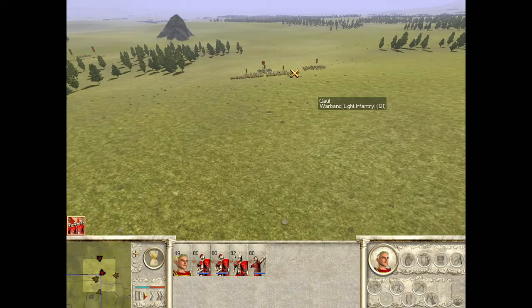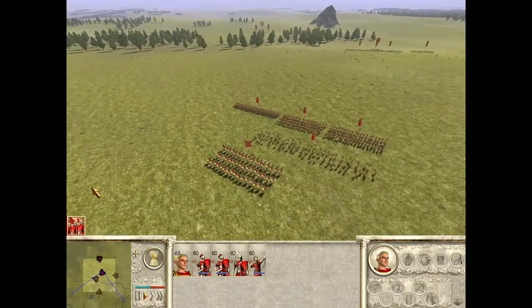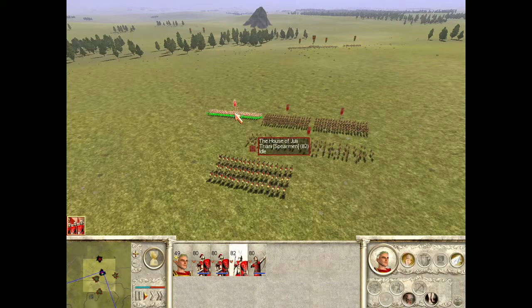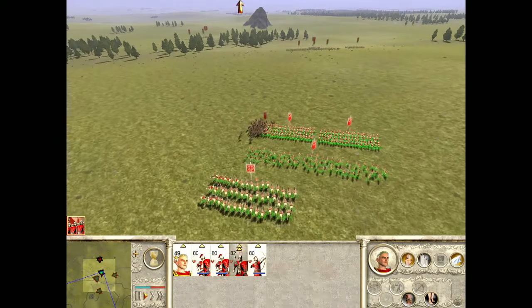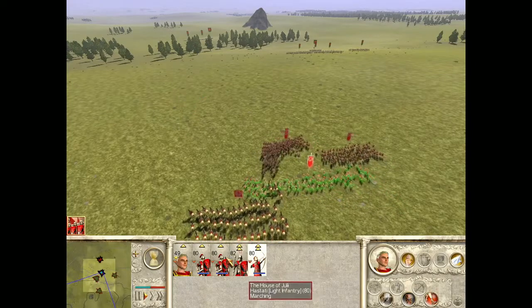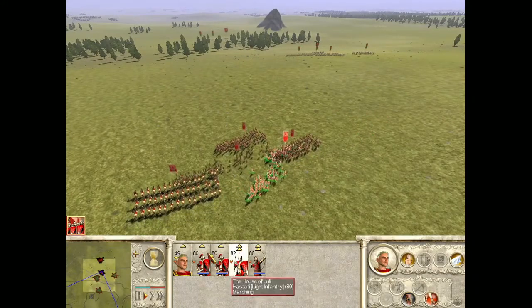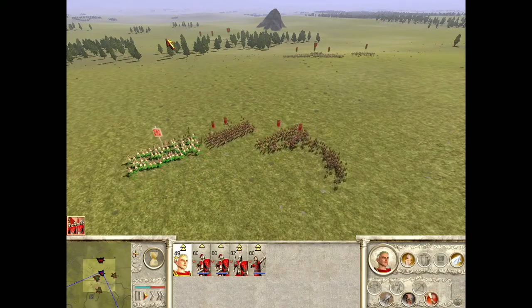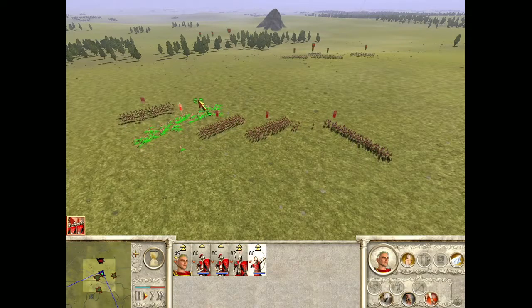Alright, so they got a bunch of guys — they got cavalry. Apparently our light infantry spearmen are good against cavalry, so I want my spearmen over here. Everyone else goes over here — well, my archers here. These guys here. I'm actually trying to be tactical here. And my own cavalry is going to try and route them. We'll see if this works.